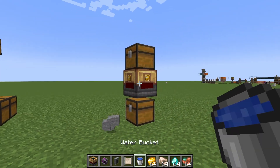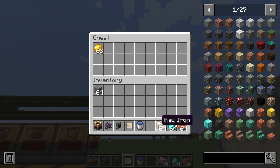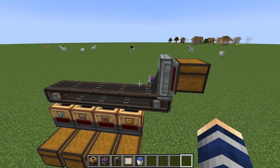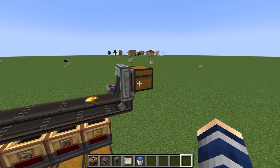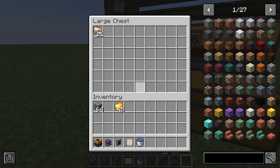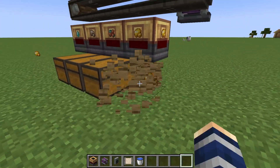I actually use this as a sorting system if I don't have refined storage. So if we look over here, we have a few items — we can just throw in our gold, diamonds, whatever — they're going to be emptied out here, and when they hit their spot, it's automatically depositing the items into their correct chests.